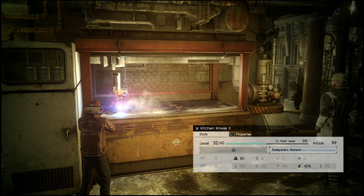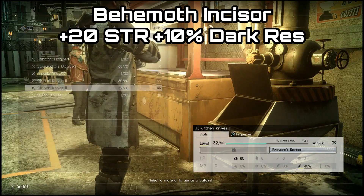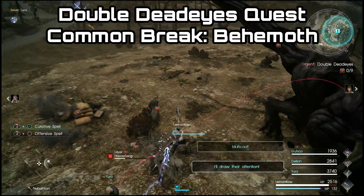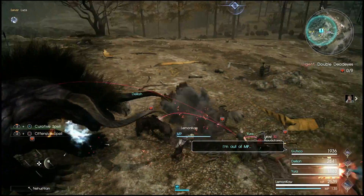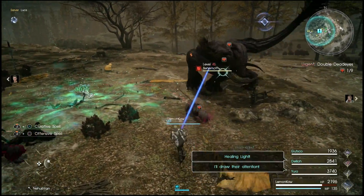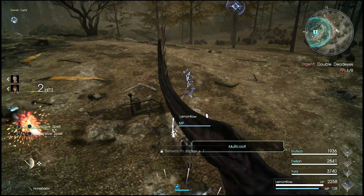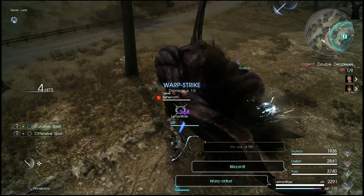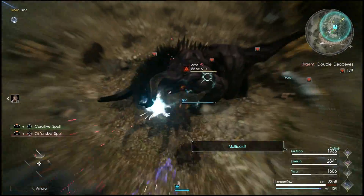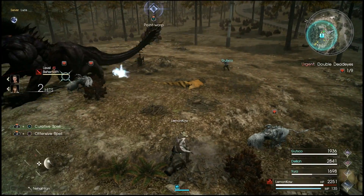To get the dark resist, I think there's pretty much only one real option, and that is the Behemoth Incisors. The Behemoth Incisors come from a quest called Double Deadeyes, from a horn break off the Behemoth. You can break the two horns from the first two Behemoths, but most of the time I just get my break off the last Behemoth. If you want to speed up the process, take a hammer and do jumping attacks on his horns. As soon as you break them, abort the mission — that will save you a lot of time and generally speed up the process.